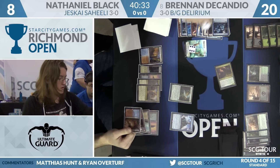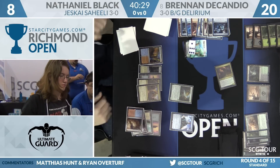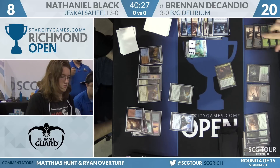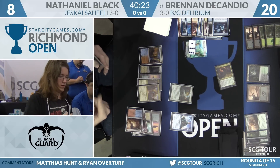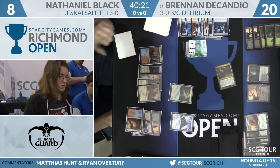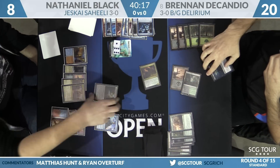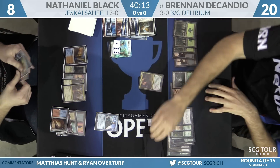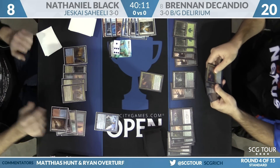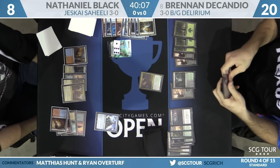Nathaniel is discarding an Anticipate along with a land. If he's discarding Anticipates, that's really worrying from Brennan's side. It looks like there's a Masterpiece Gearhulk in Nathaniel's hand. If they're discarding Anticipate, it means there's nothing really he's looking for anymore — he got three cards and is happy with all of them.